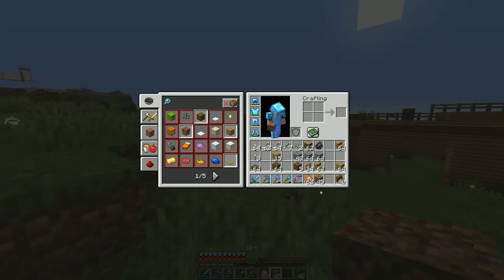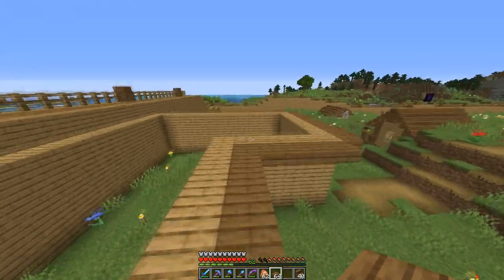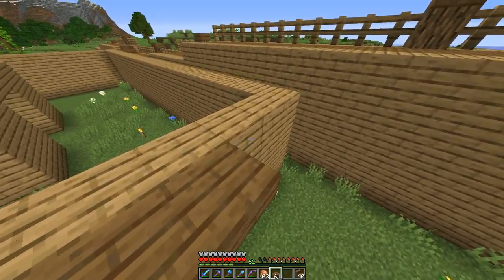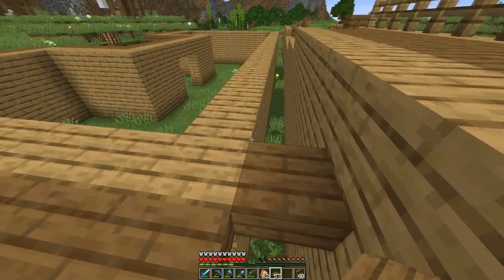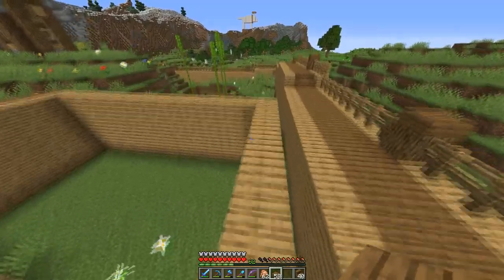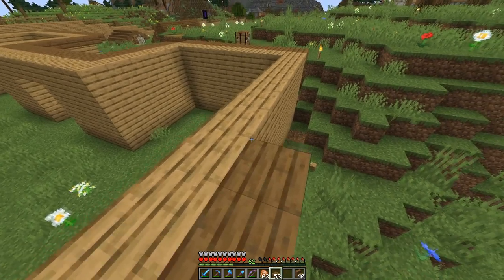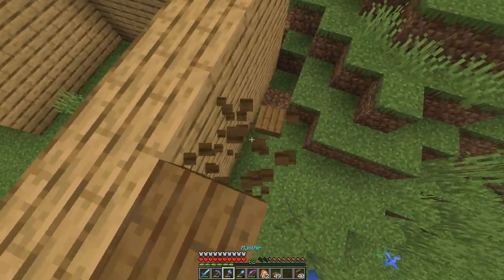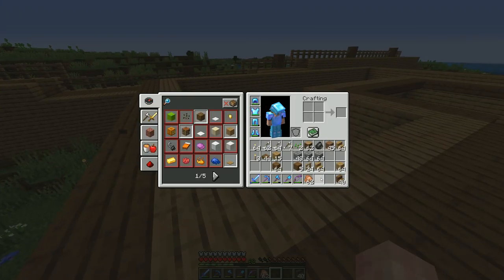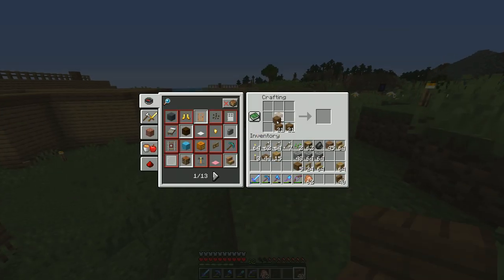Let's continue working on this slab overhang — it's looking pretty good so far. I think I might just do a few layers of stairs and then flatten it out. I'm not going to do an overhang on the back — I don't want to connect it to the bridge. Maybe I should bring this back wall forward one block, but I don't want to redo the entire thing. I'm kind of lazy — no one's going to notice. Let's turn this all into stairs.